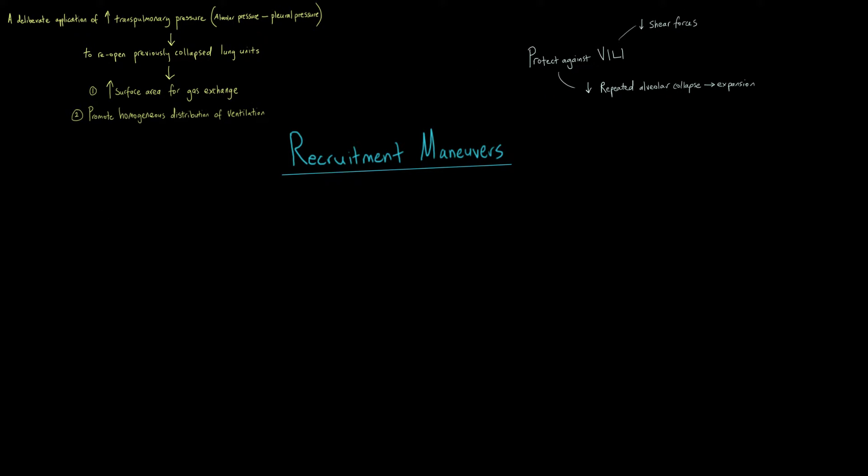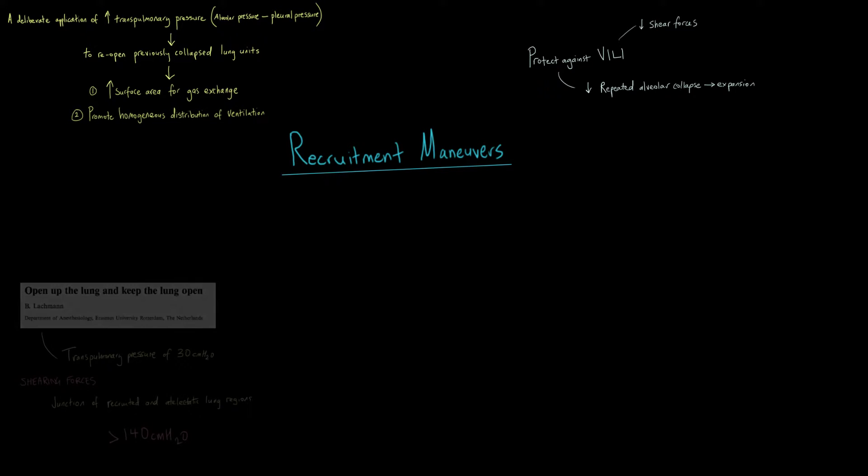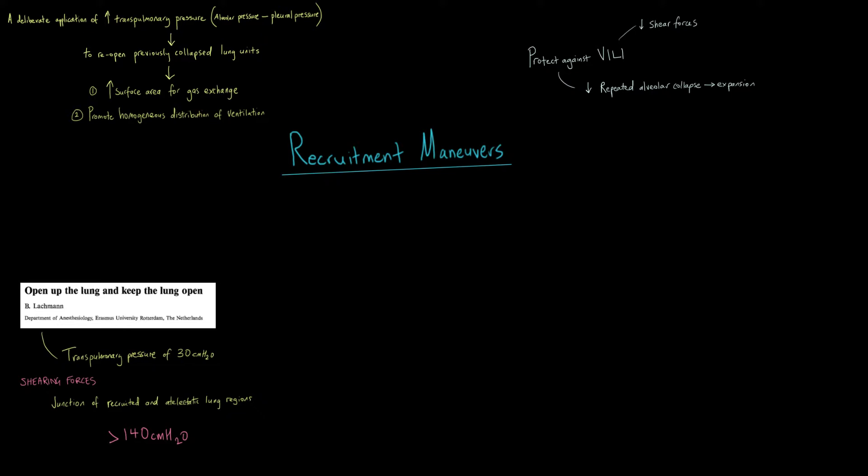It's difficult to discuss recruitment manoeuvres without mentioning the Lachman study. This fairly old paper introduced the idea that at the junction of recruited and de-recruited lung tissue — where atelectatic and recruited tissue meet — the lung is exposed to huge shear forces when large transpulmonary pressures are applied. At a transpulmonary pressure of 30 centimetres of water, the shear forces at these junctions can reach over 140 centimetres of water, which is intuitively and demonstrably deleterious.